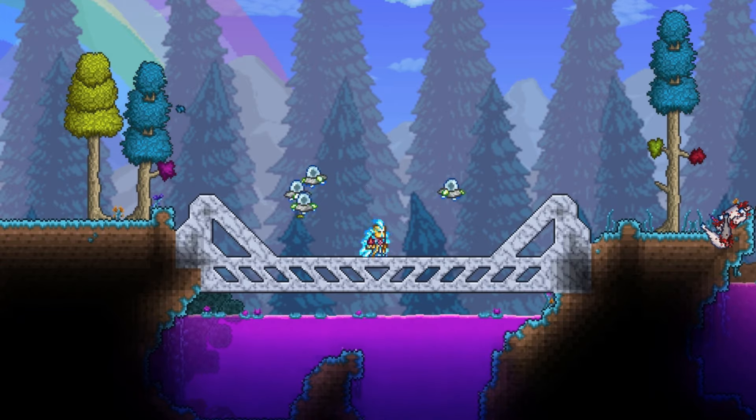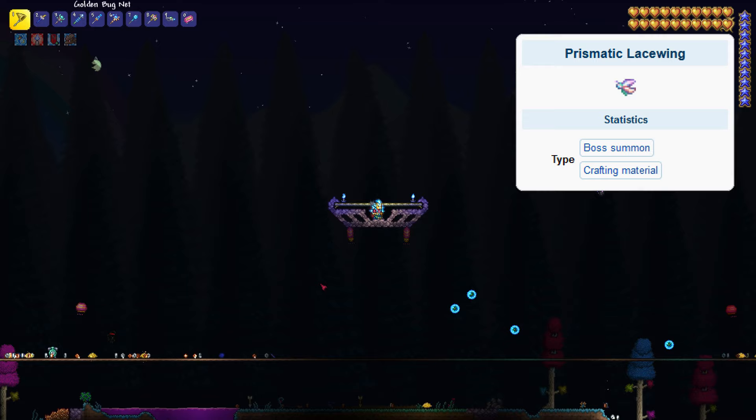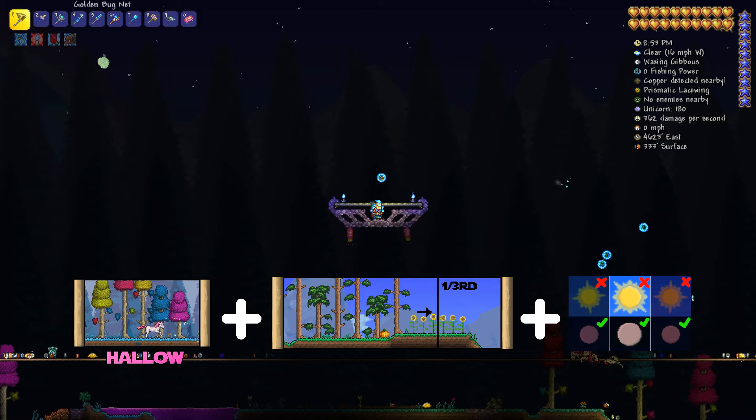Hello, today I will show you how to farm prismatic lacewings and spawn the Empress of Light. The Empress of Light is a boss spawned from killing prismatic lacewings, which spawn at night in hallow forest biomes and spawn more frequently towards the outer third of the map.